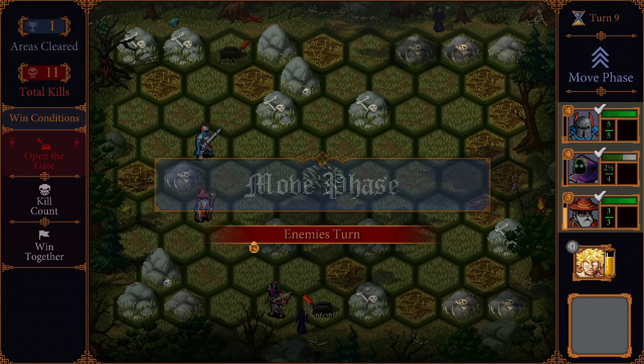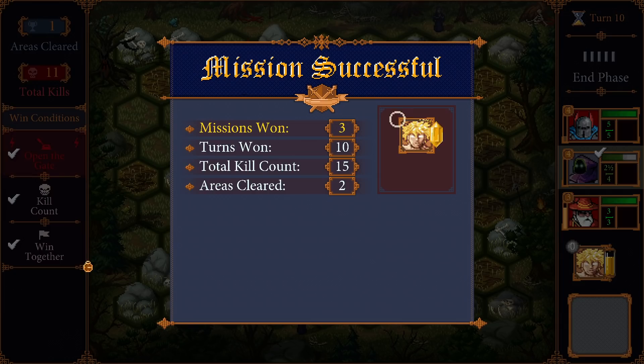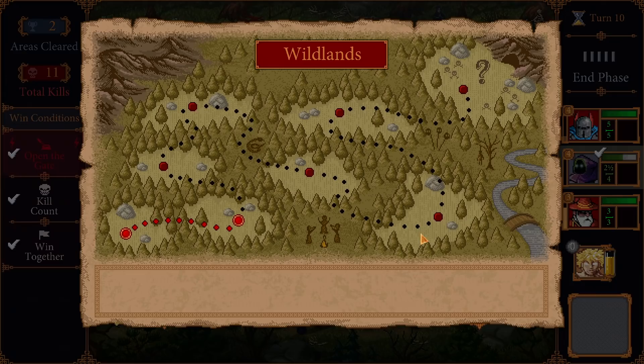Enemy turns - oh no, watch out! All right, good. All three objectives - donezo. Not bad, not bad. Leader skill added. What does that mean? Like, we can use it once now.